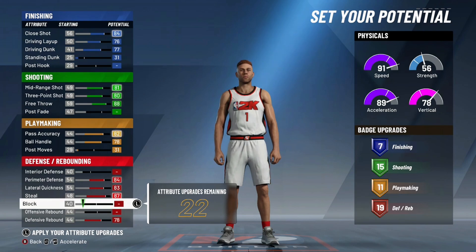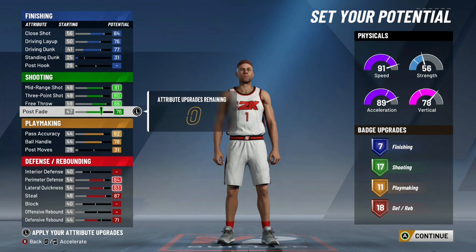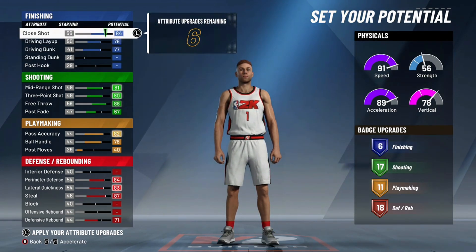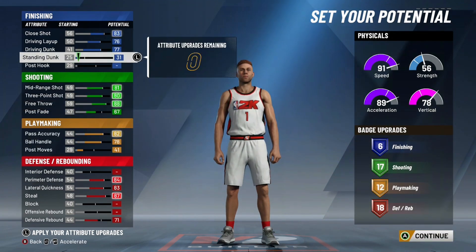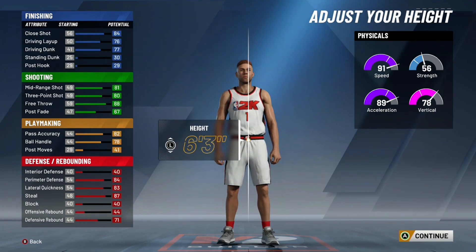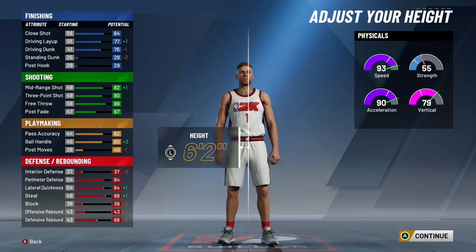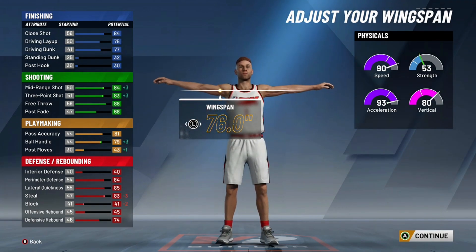It does get pretty decent badges as well. Interior defense doesn't give you much, so a lot of what this build comes down to is your own decisions on these extra ratings. I'm just tweaking with the finishing ones a little bit to show you what you can and can't get. I would just go with what you think is best for you, but touching post moves or standing dunk or post hook just to capitalize on getting one extra set of badges is not the best move. We get eight, 16, 12, and 18 — I feel like that's pretty good.